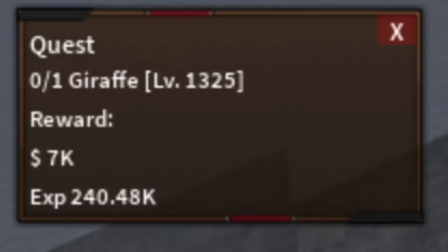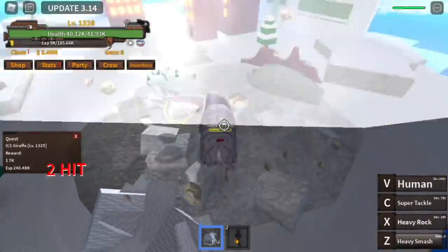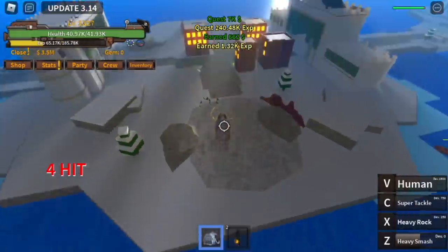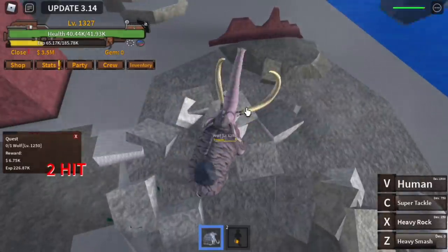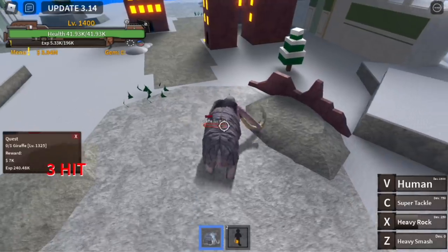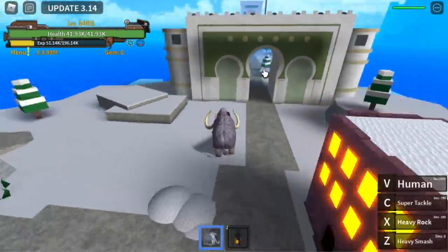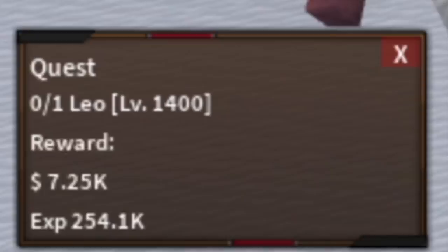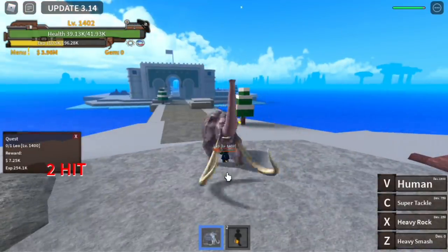On Lobby Island we have two mobs: the Giraffe and the Wolf. Defeat the Giraffe — not hard, remember we have 20,000 HP with Mammoth. Then defeat the Wolf fast. Do it simultaneously — defeat Giraffe, defeat Wolf — until you reach level 1400.